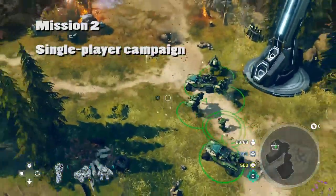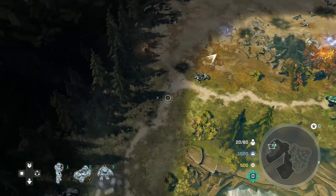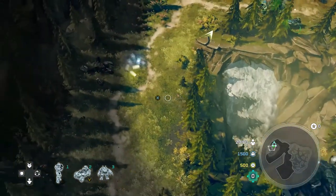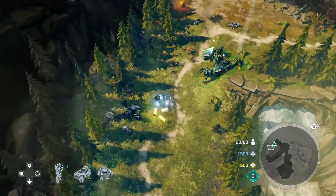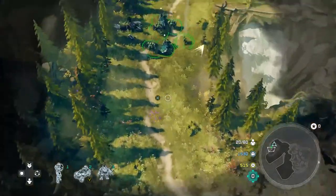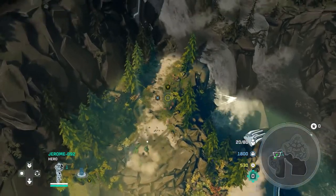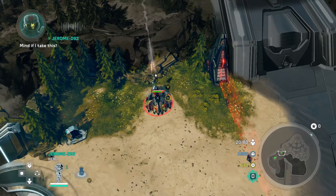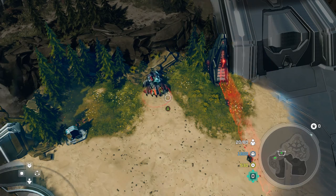Let's start things off with the single-player mode. It's focused on the Spirit of Fire crew trying to stop the Covenant from gaining access to the Cartographer. It's the second mission, so there's nothing really too difficult. Players roll out their squads across an unknown terrain and attack enemies. The most striking feature I noticed is the introduction of a hero unit — these are Spartans introduced as characters in the original: Spartan Alice, Spartan Douglas, and Spartan Jerome.